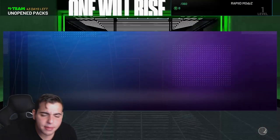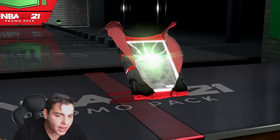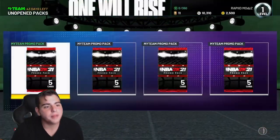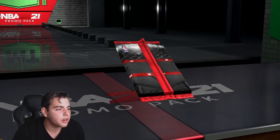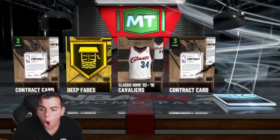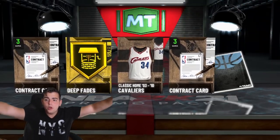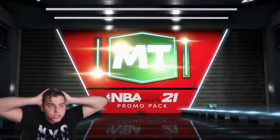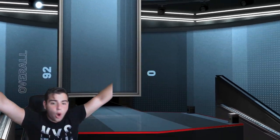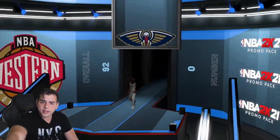We got Caleb Swanigan — this is just hype stream! Here we go, come on. Nothing doing there, nothing doing there. The Twitch squad is kind of dead right now. Oh no no no no — the first diamond of the year! We pulled a diamond! Who is this? Pelicans — who is that?